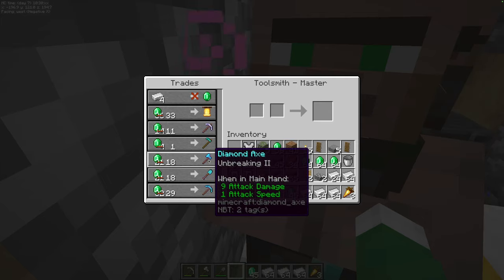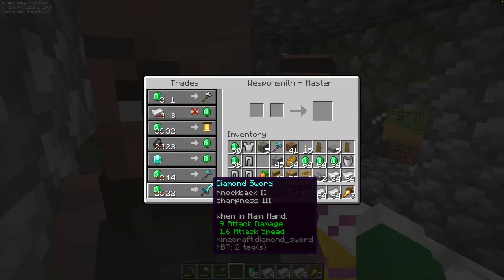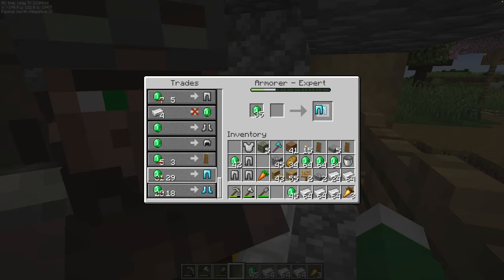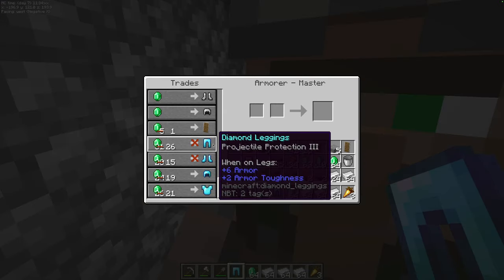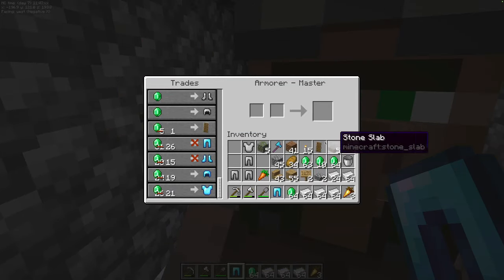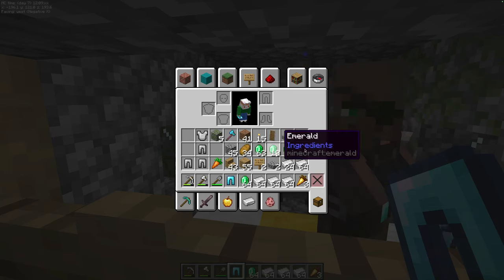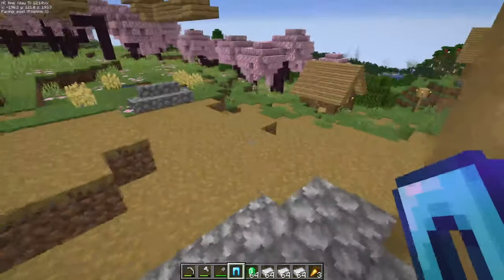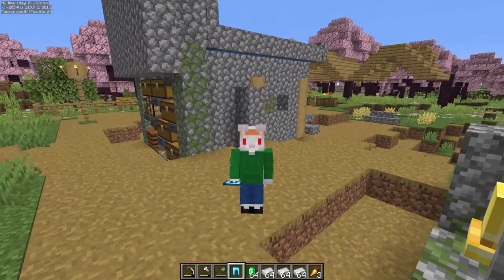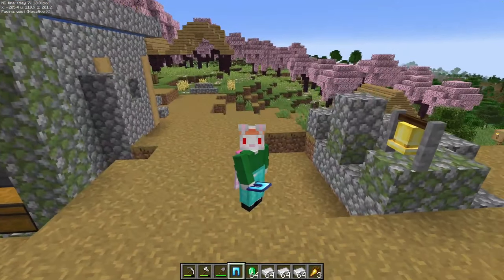There's the toolsmith — he gives us a diamond axe, a diamond shovel, and a diamond pickaxe with pretty good fortune, plus a diamond axe and a diamond sword. And goggles is going to give us pants, cover us with diamond, and give us a full set of enchanted diamond armor. It's not the best in the world, but it'll work. Of course it's going to take you a lot longer to unlock these guys completely — I just went into creative and gave myself a bunch of emeralds and iron just to do it fast. Don't forget to turn the farm back on.